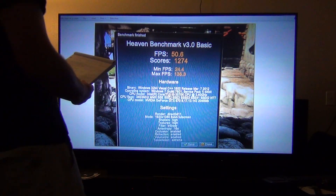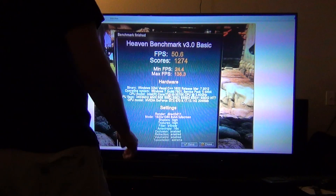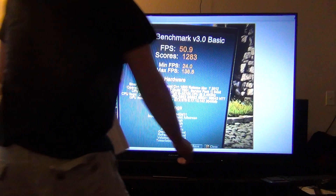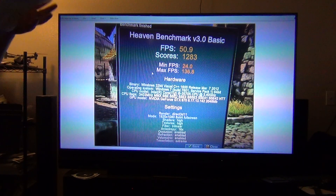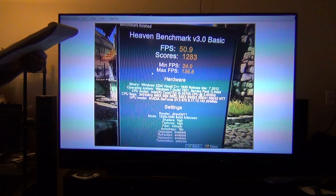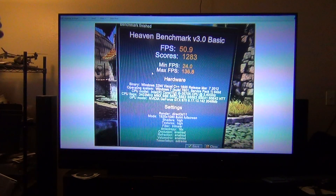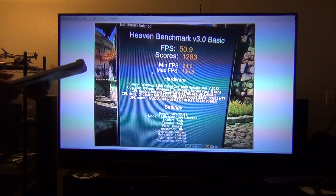Now we're going to go to the last test before I went to bed at 3 in the morning — that's right, I stayed up until 3 overclocking and doing all this stuff. Plus 80 core, 720 memory this time. 50.9 as the average, 12.83 as my score, 24.0 is the min, and then the max is 136.8.